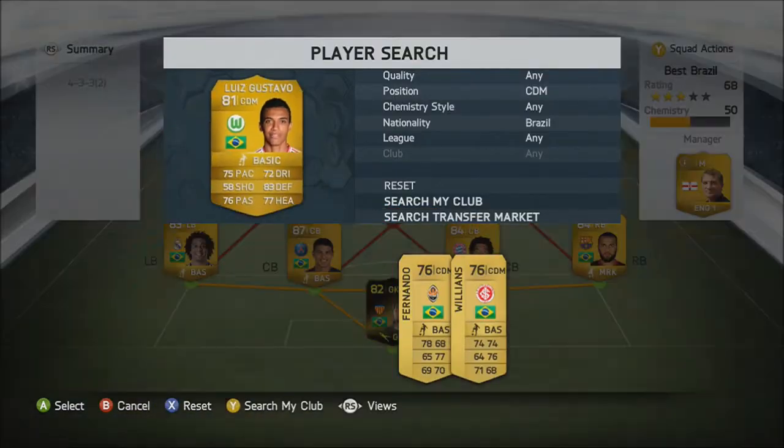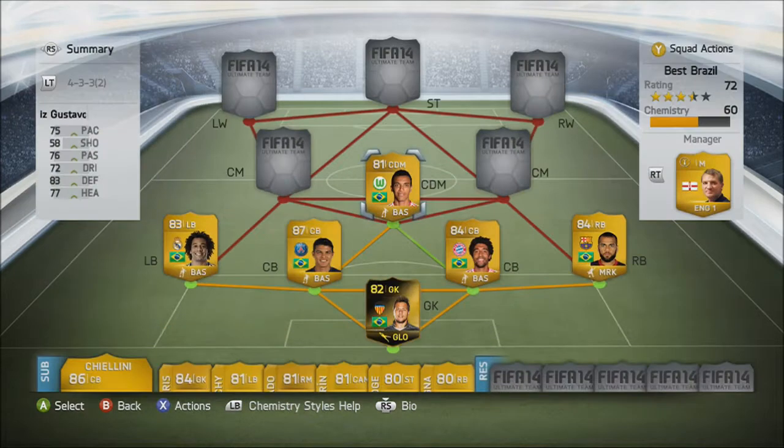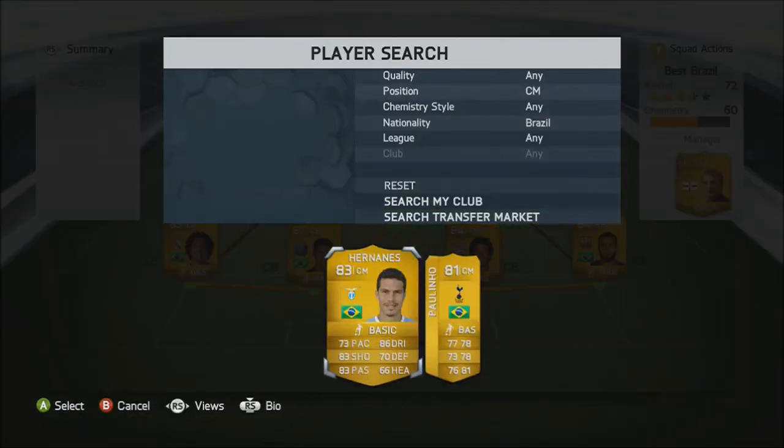At defensive mid we've got Luis Gustavo, he plays for VfL Wolfsburg in the Bundesliga. 6 foot 2, he has scored a goal for me. He's got 75 pace so he's actually quite fast for a 6 foot 2, and he's got 83 defence.